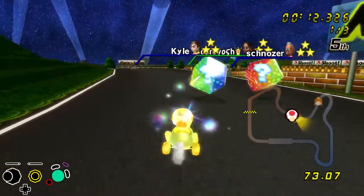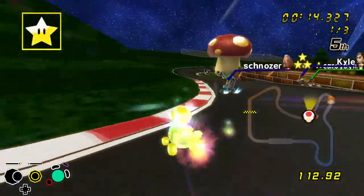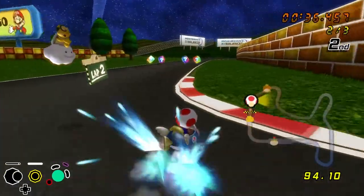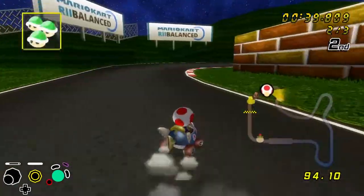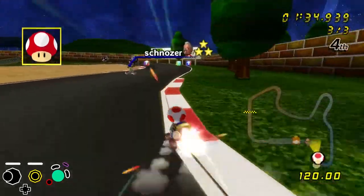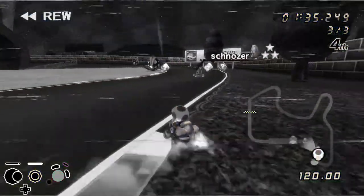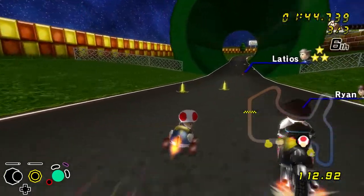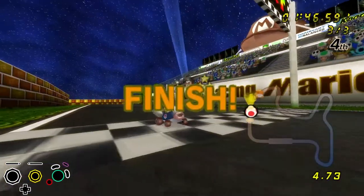Race three takes us to Mario Raceway again. By chaining two stars, I place myself in second by the end of lap one. Looking like a good race so far, all for it to go horribly wrong by lap three, whereby an exact repeat of race two in losers quarters happens, where I have my item box stolen before the last straightaway, firmly placing me in fourth yet again.